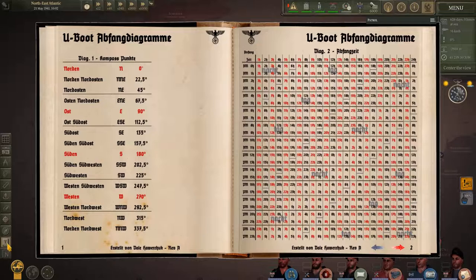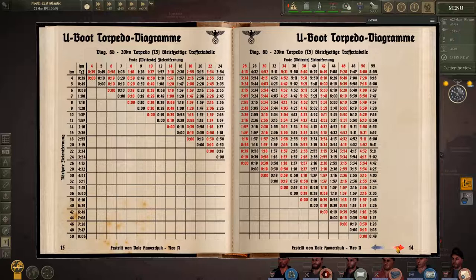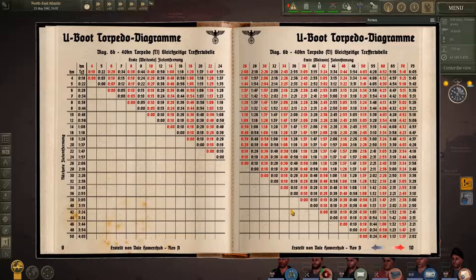I added the torpedo hit times charge. I made the book size a bit smaller, although it could be even smaller. Let me know what you think about it.